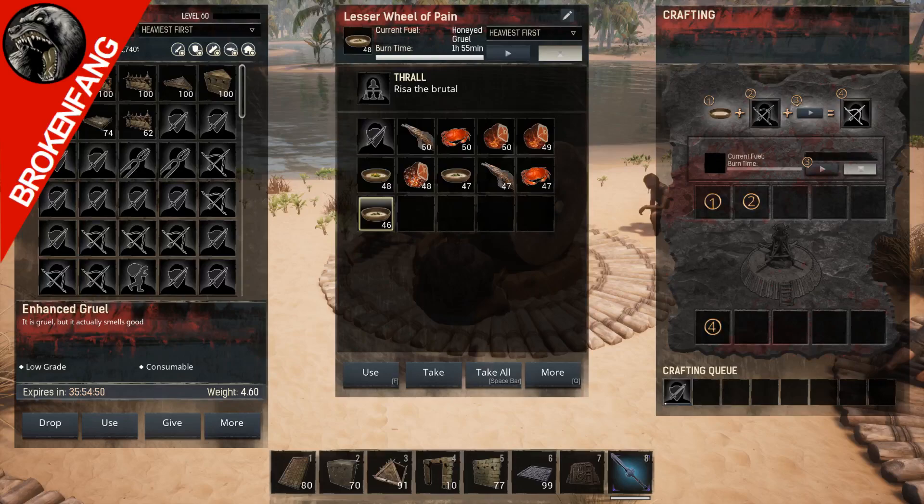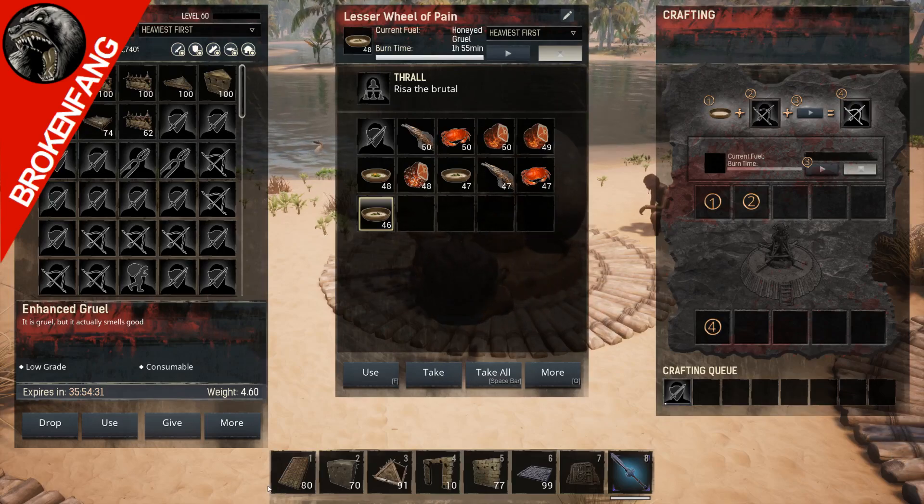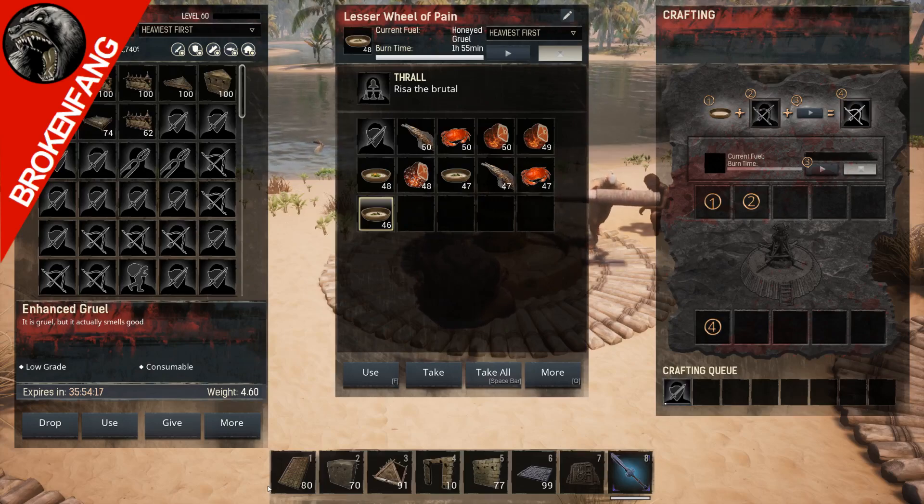Hello and we're back again. After doing a little bit more research, my original discovery about food not speeding up the thrall wheel is accurate. Think about it like a furnace - you put wood in there you get a certain burn time, you put coal in there you get a longer duration of burn time per unit, and it works the same way here.